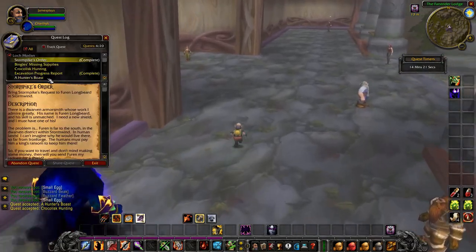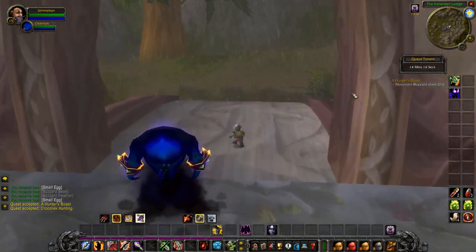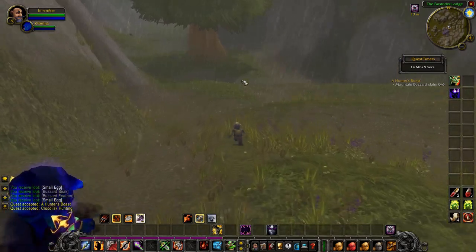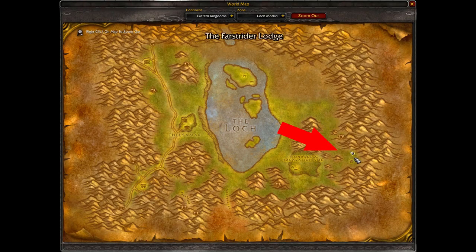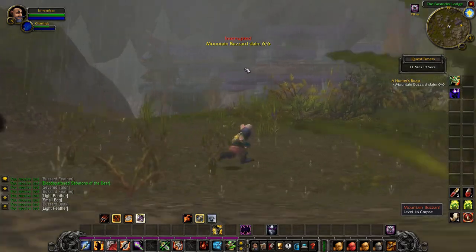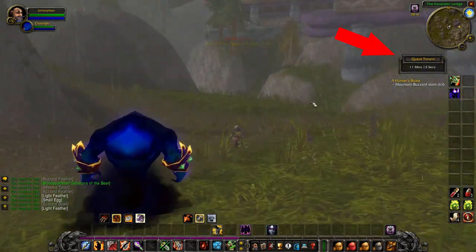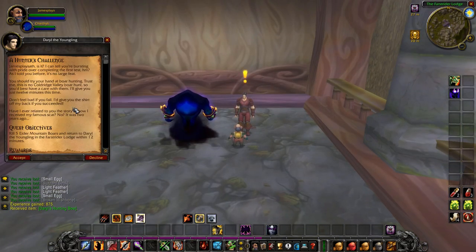The quest we're going to do now is called A Hunter's Boast. As you can see it is on a 15-minute timer — we have to kill buzzard birds before the timer runs out. A great place to find these buzzard birds is right around the lodge, right outside. I've just killed the last of my 6 buzzard birds, and now we'll return to the lodge to hand in the quest before the timer runs out. Talk to Daryl, hand in the quest — and his follow-up quest is also on a timer, this time 12 minutes.